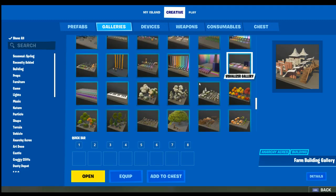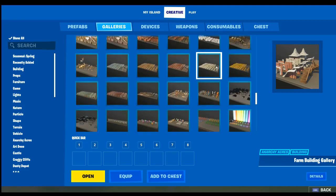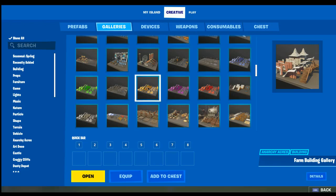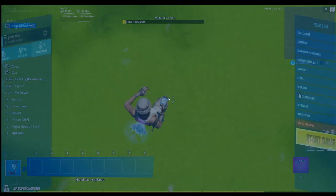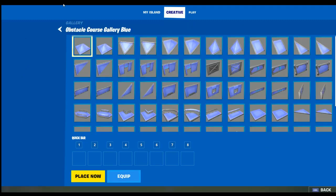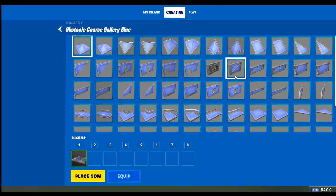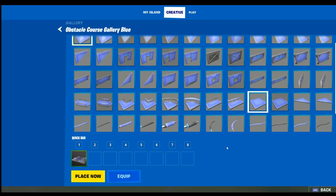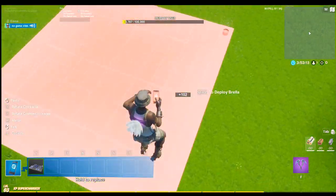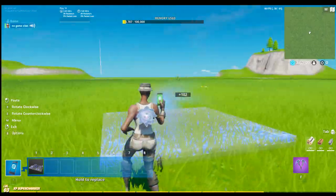If you find that stuff at the bottom, that means you've gone too far down, so go back up. You'll see these items — it doesn't matter if you see them. You want to get one of the blue ones. I'll get blue. I pressed open like that, and get a floor.